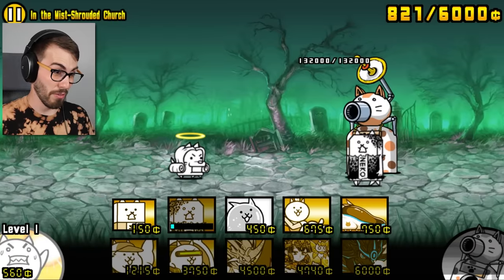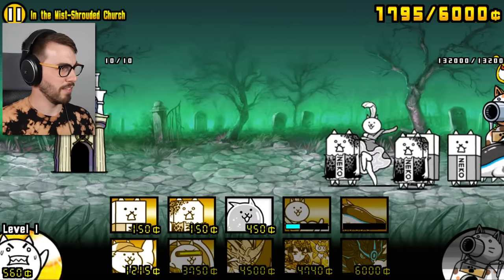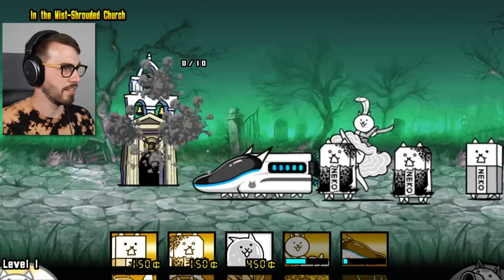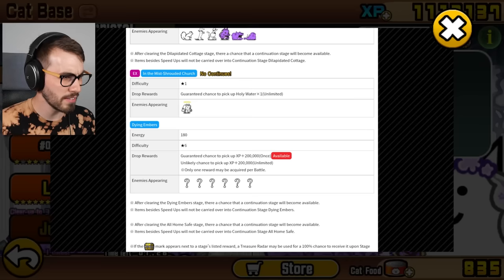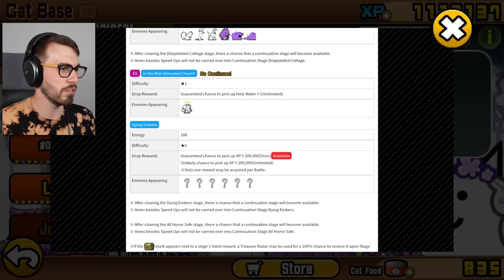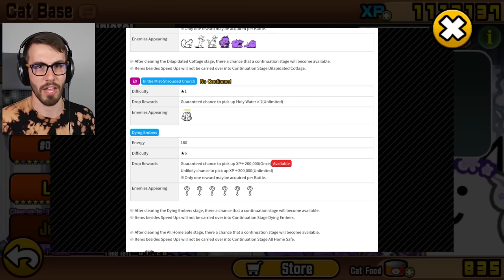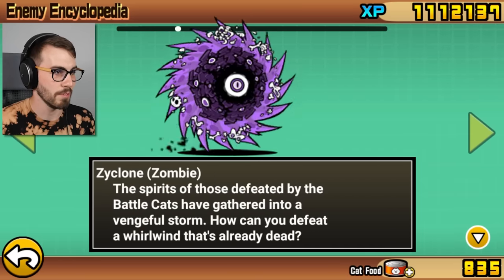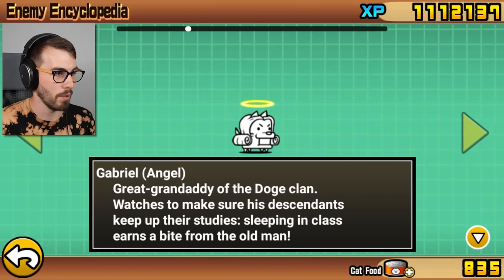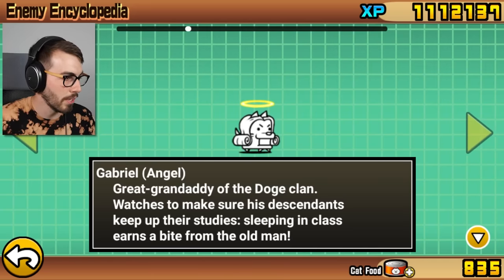Although I don't have any anti-zombies right now, except for Amaterasu. Ten holy water — what the heck?! What kind of stage was that? Well, thanks! Next up: 200,000 XP. We now know what's in the mist-shrouded church — one holy doge. I'm trying to learn the names of all the enemies in this game. It's called a Gabriel — Gabriel is an angel from the Bible, so that makes sense.